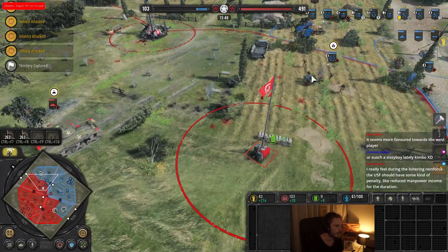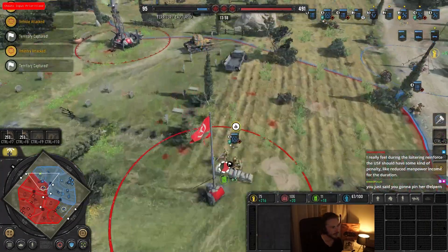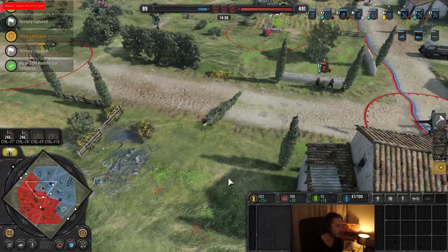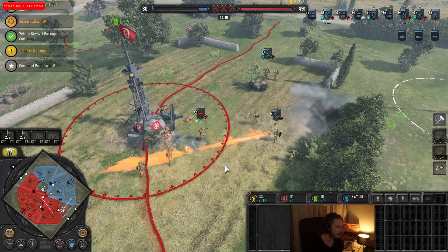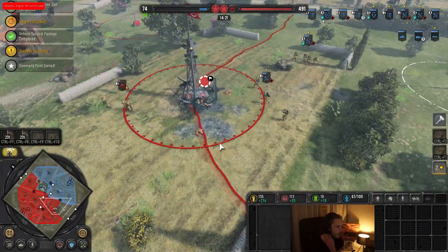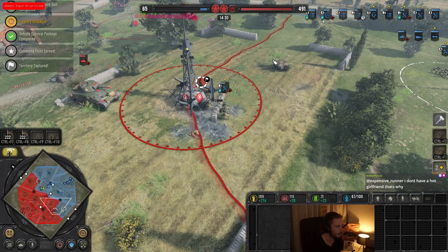You can see the 8-rad squad — that's enough to make this engagement favorable for me. Of course he misses a couple shots there as well, which means I have to repair less. We're just throwing bodies at the VPs all over the place, trying to save them. 70 points now, and you can see how fast they're draining. We are playing at 1.5 speed, but still.